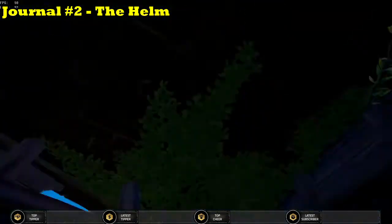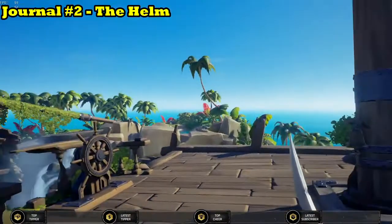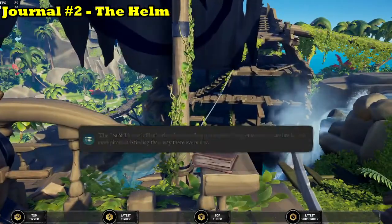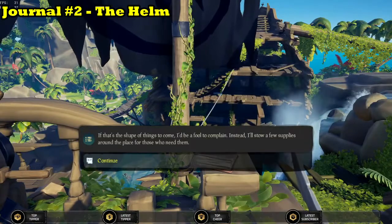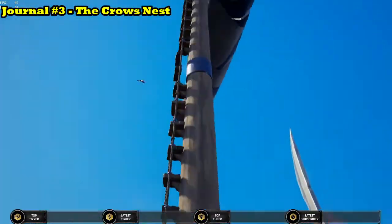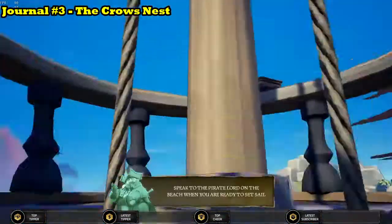To get to the second journal, you need to head out of the cellar and up to the helm of the boat, where you'll find it on the railing to the right of the helm. To find the third journal, all you have to do is turn around, climb up into the crow's nest and it's there on the railing up there.